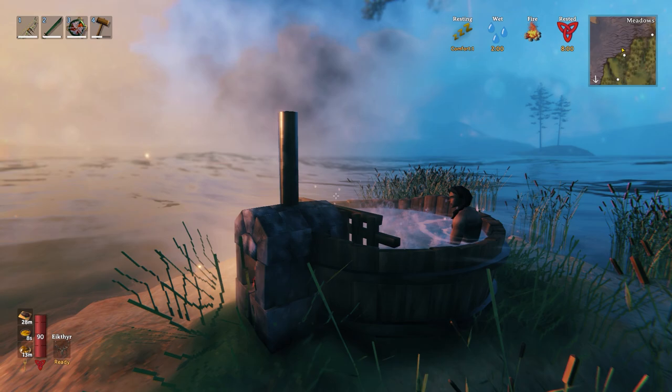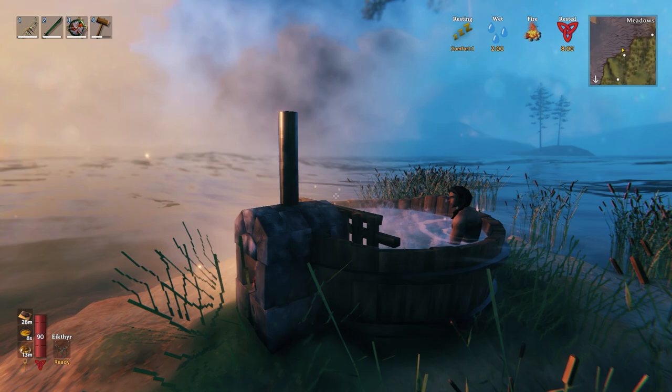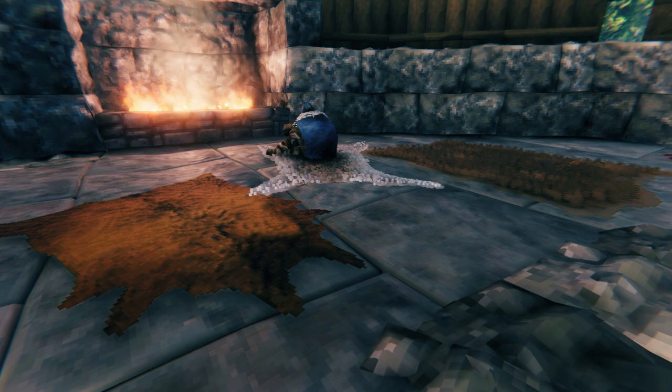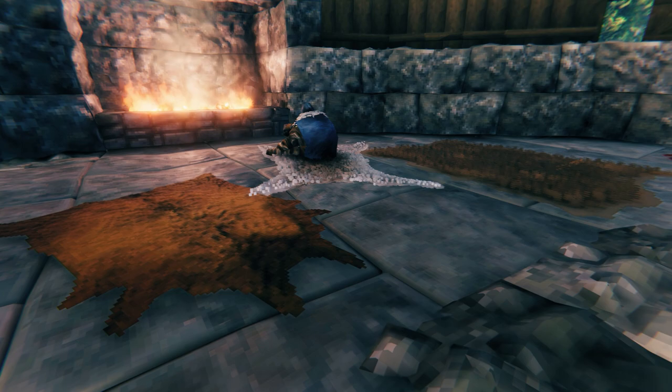It's also worth noting that the hot tub is the only place you can get the rested effect while being wet, so feel free to rest in or out of it. The four rugs currently in the game will each add one level to your comfort, so it's well worth having a deer rug, wolf rug, lox rug, and the new red duke carpet where you rest to get an easy four extra minutes of rested buff.